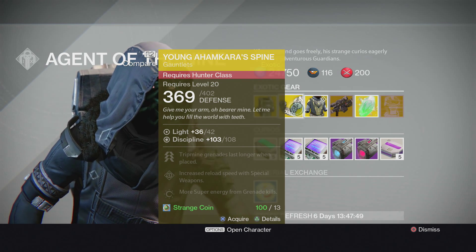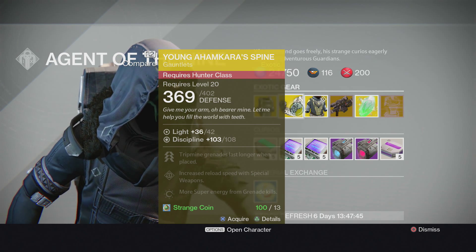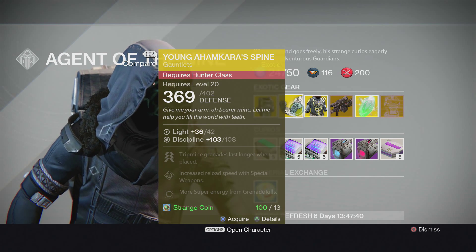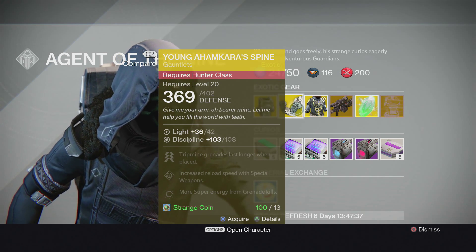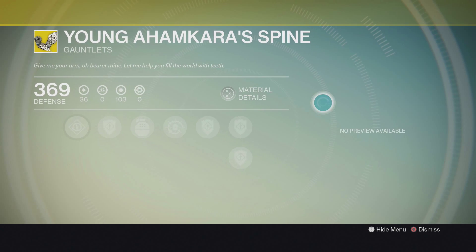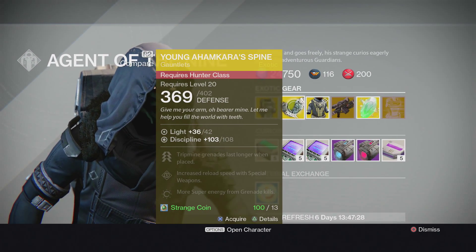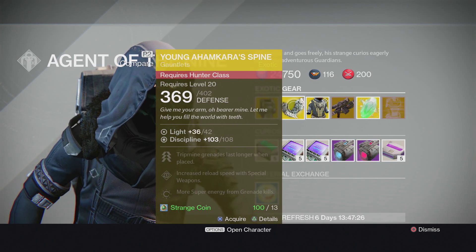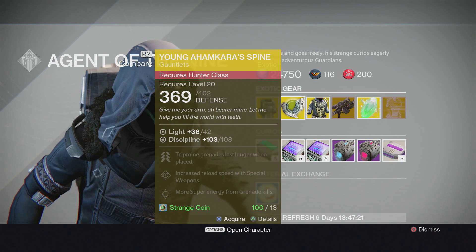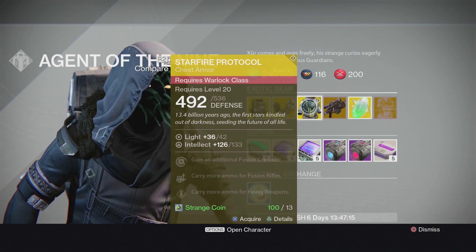Next is the Young Ahamkara's Spine — gauntlets for Hunters. Trip mine grenades last longer when placed, increased reload speed with special weapons, and more super energy with grenade kills. I'm not too familiar with this exotic, but some people have said it's not really that good. Let me know in the comments if you have it and whether it's worth it.